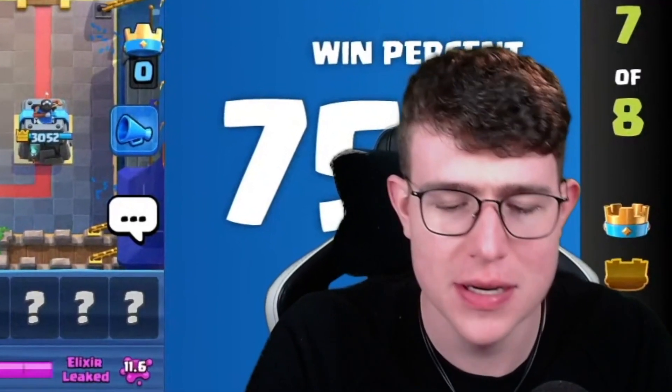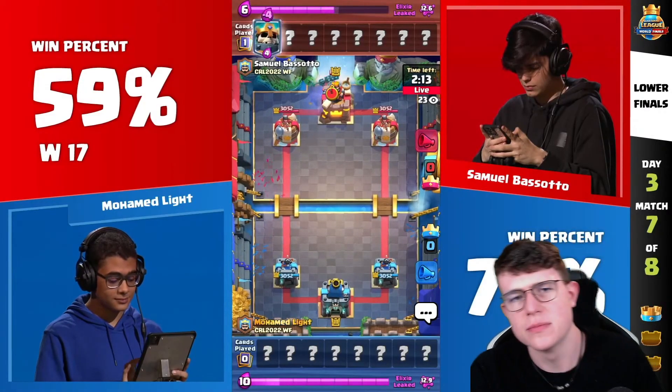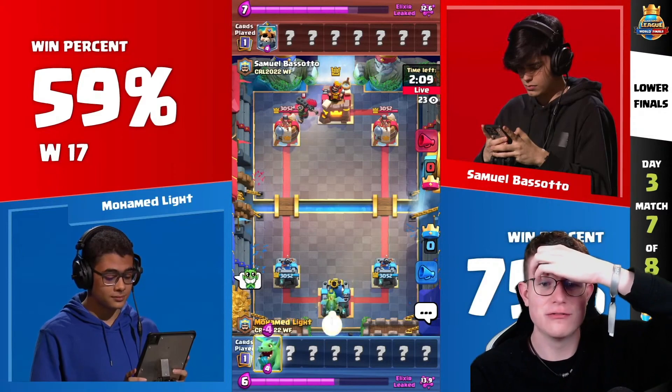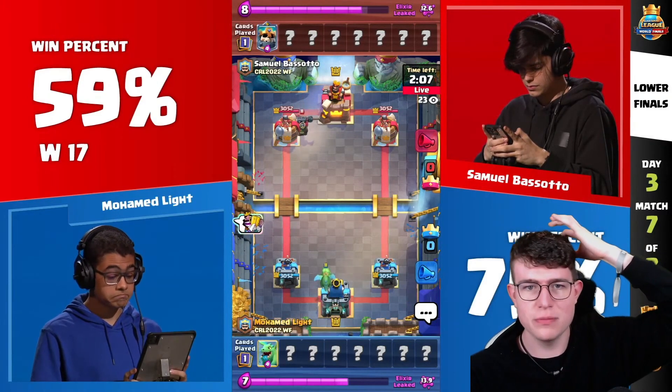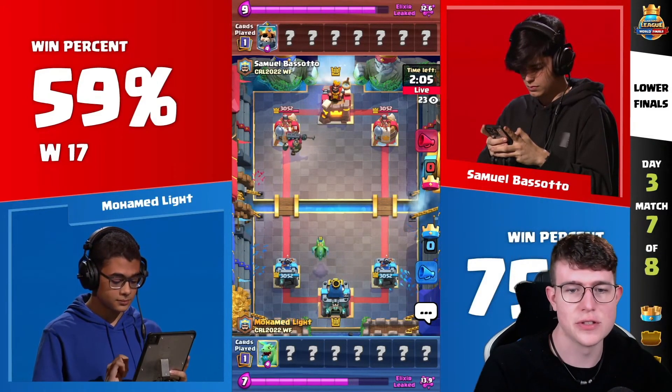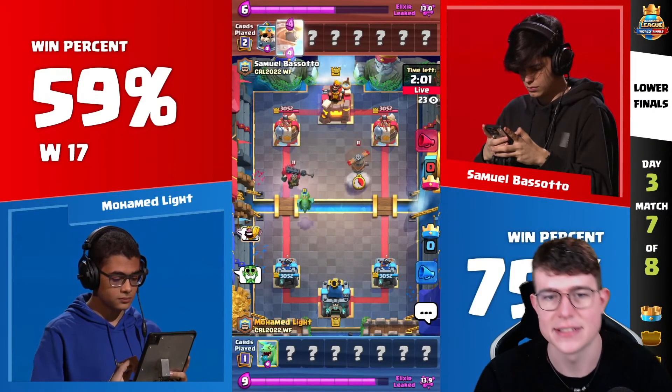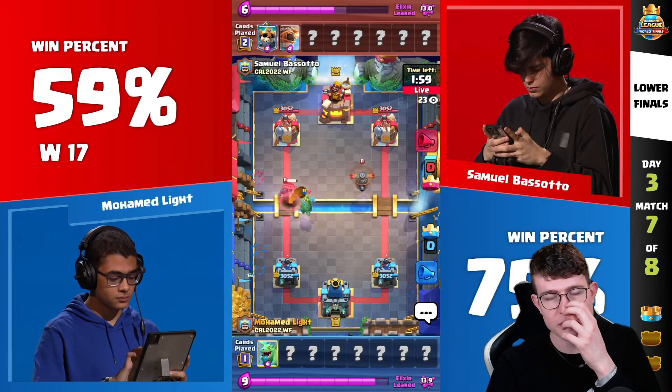Game number two here — Samuel versus Moe Light once again. It's best of three, so first to win two games. Moe actually plays a deck he didn't play before, and Samuel the same, so both are kind of switching up their comfortable decks. Samuel is just using his Flying Machine here on top of the Baby Dragon.